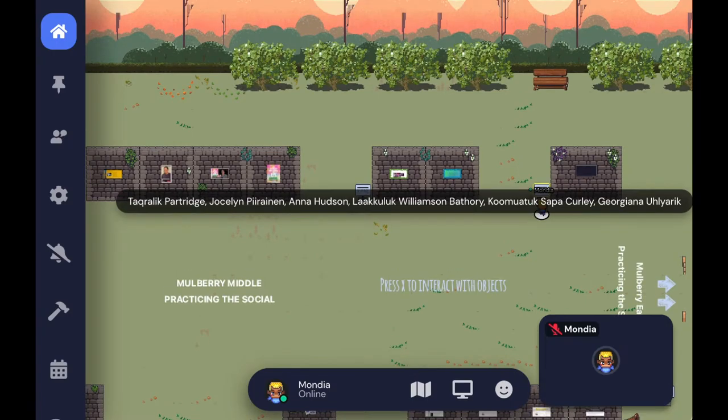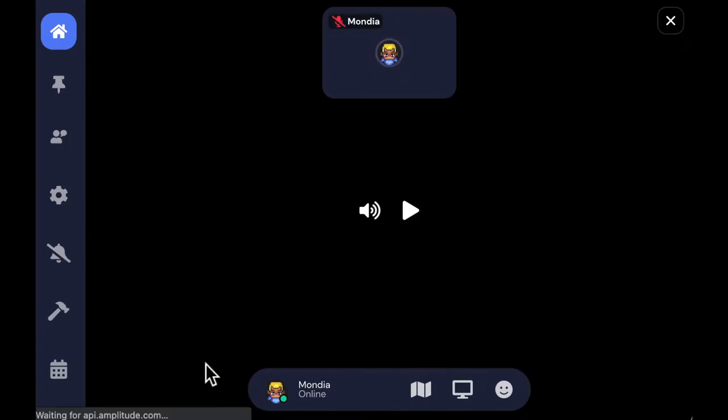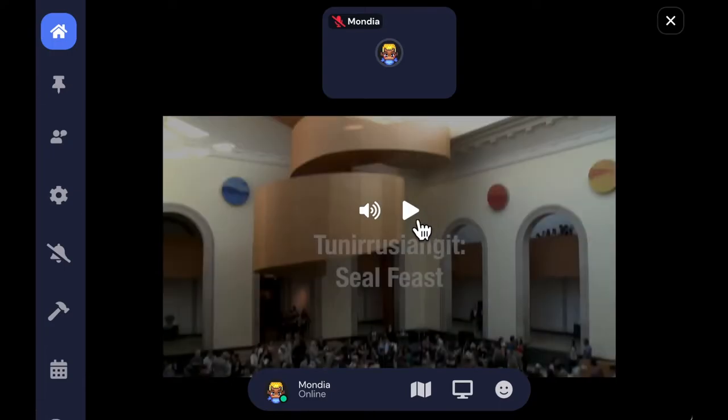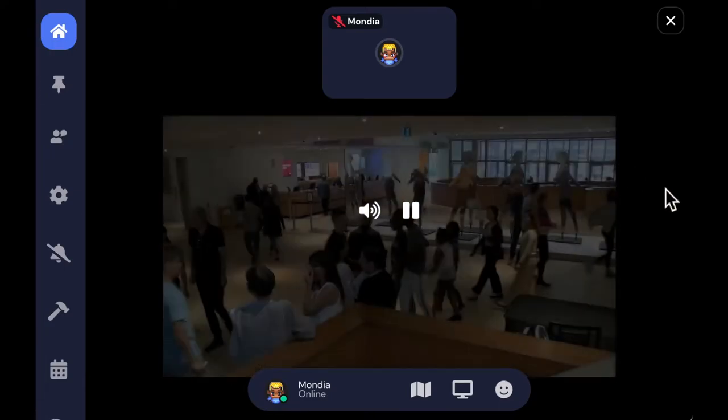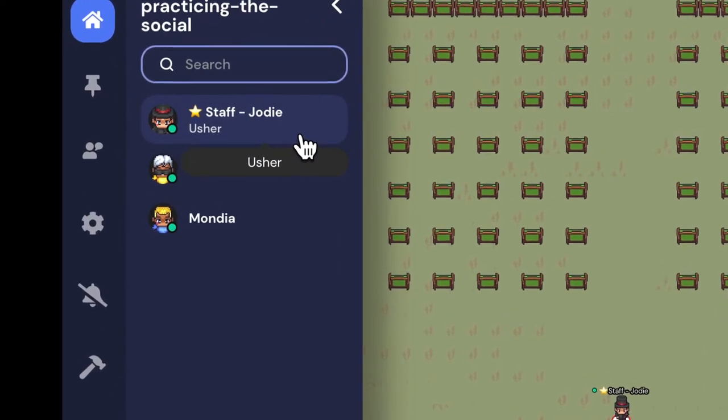When you approach an item, a window may appear in the bottom left corner that you can double-click to make large and play. To close that window, click X.